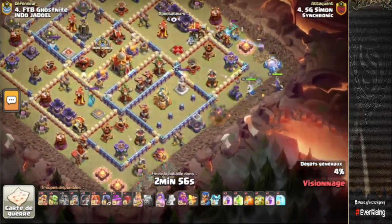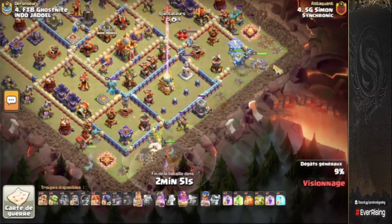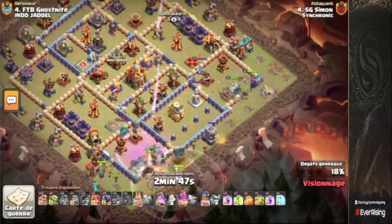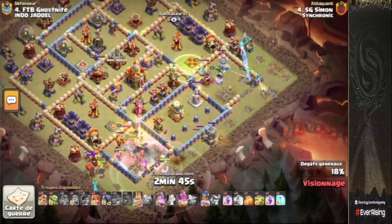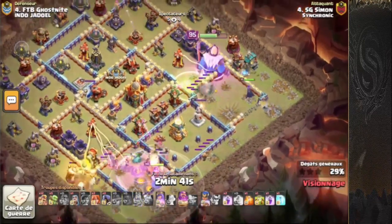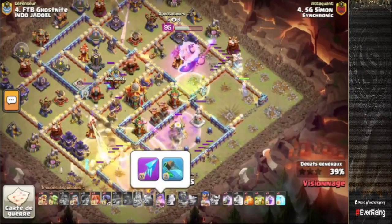We've got the king and queen over at the three o'clock side with the super wall breaker giving them accessibility. A couple of valkyries over on the dark storage, but the majority of the root riders and the valkyries coming in towards the six o'clock side. Jump spell giving the king accessibility for the multi-inferno, the ricochet cannon, and the multi-arch towers, which could be absolutely huge.